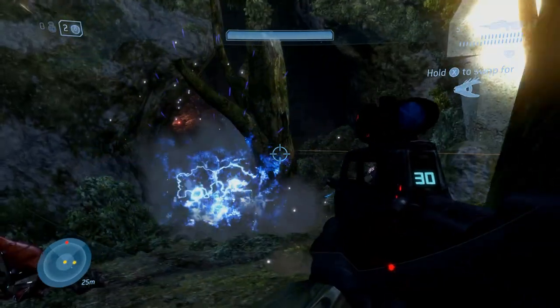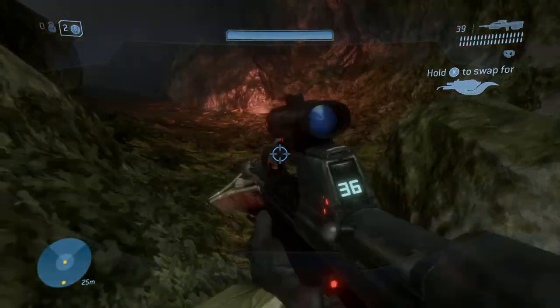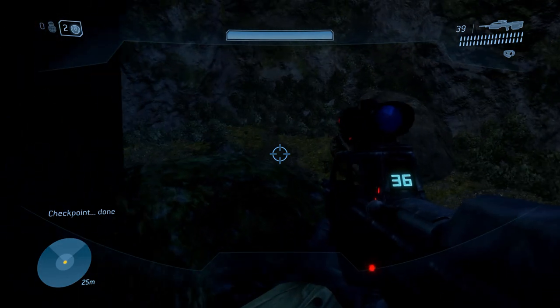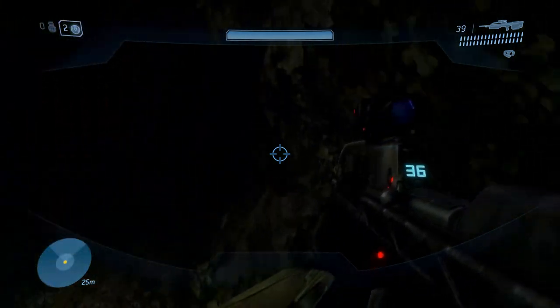You can just stay back and slowly take out the enemies. Kill this brute — you really want his bubble shield, it makes a part really, really hard. I actually get through it without the bubble shield, but you'd like to kill him before he deploys it and take that bubble shield. But unfortunately I didn't get to it.